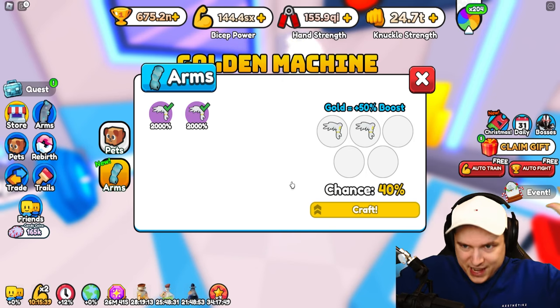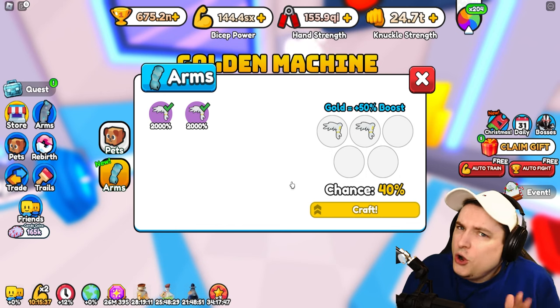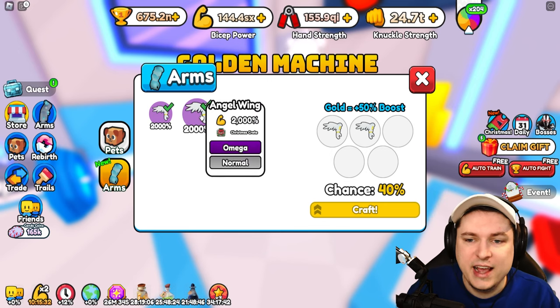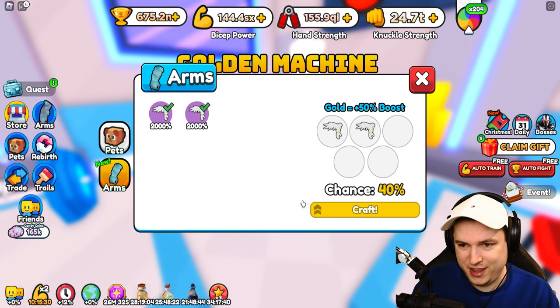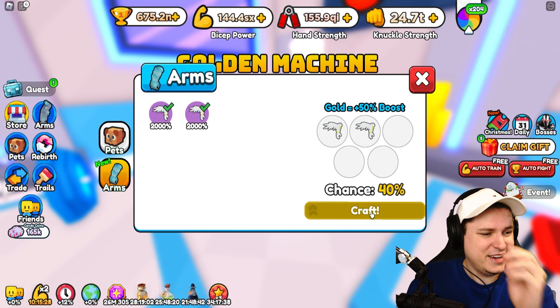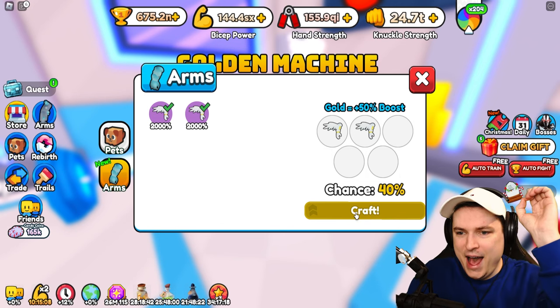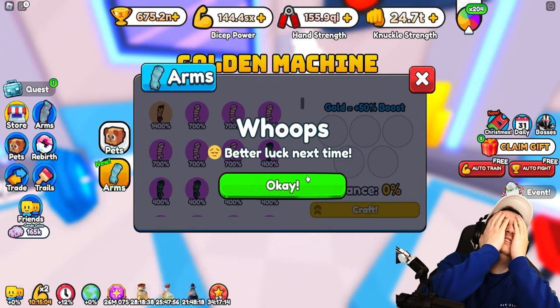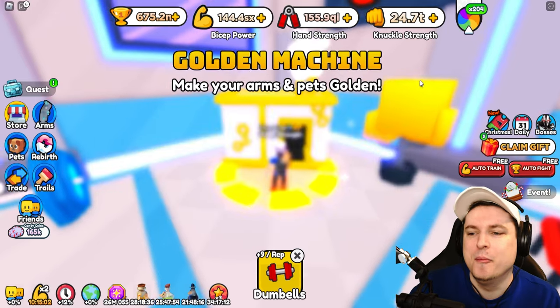We have a 40% chance to get this arm. By the way, the price of these arms is going down a little bit — around 500 tokens for a golden version of this angel wing. Let's see if we get lucky. Craft it right now! And boom! No — better luck next time. That sucks so much, guys.